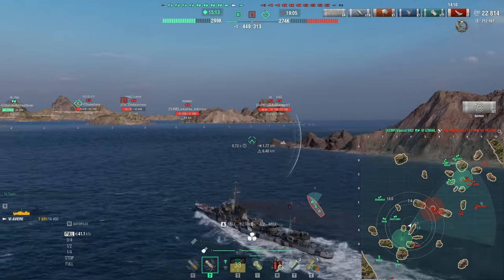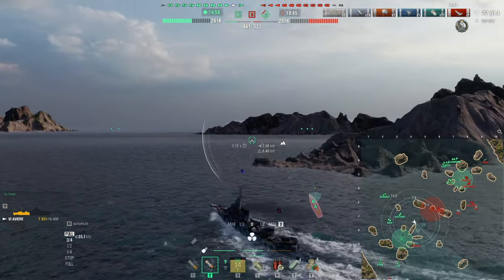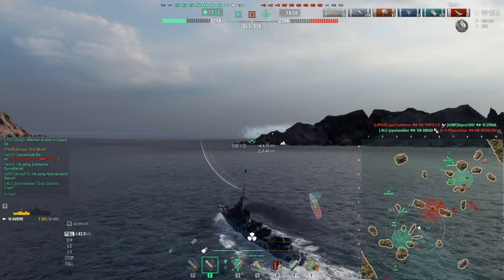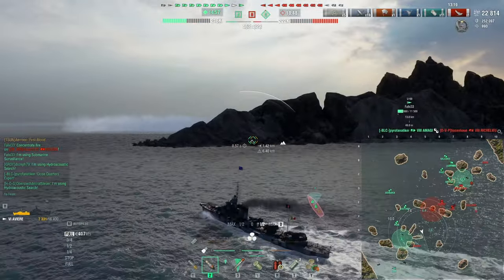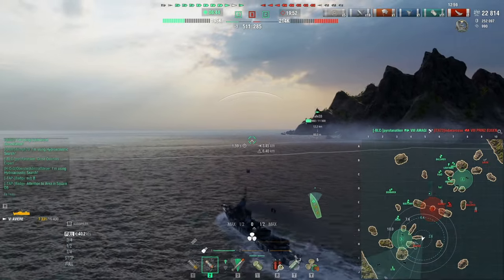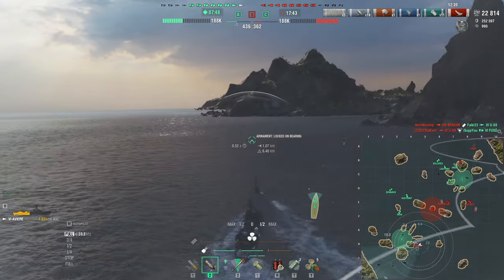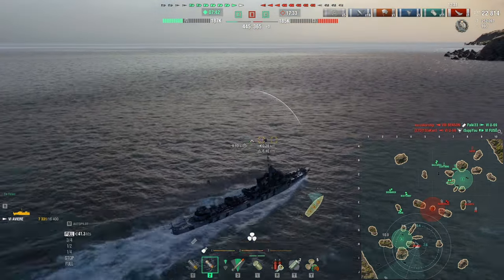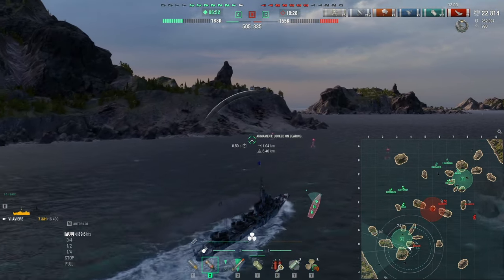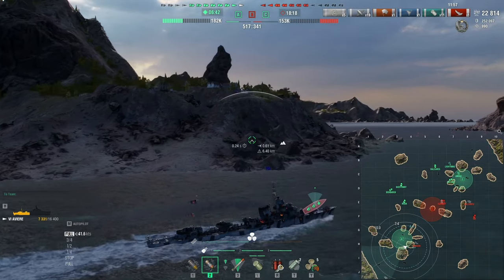I should try to chase her down. I was thinking of going into the B cap, but with a cruiser being in there I decided not to. I want to go after the Benson, because if I could just find her we'll basically secure this flank — there are no ships left on this flank other than the destroyer. Unfortunately the Benson seems to have gone behind the mountain, so I'll head back to the cap, because I imagine that's where she's going to come. Maybe we can intercept her.